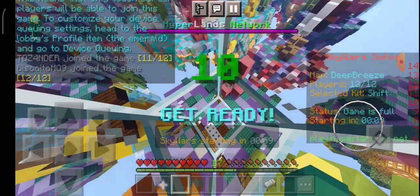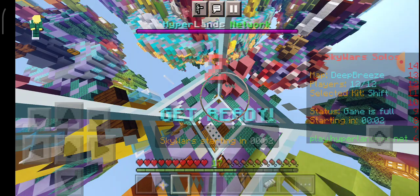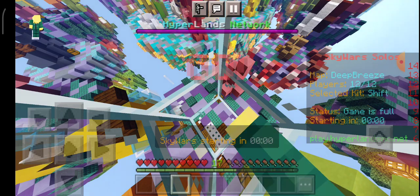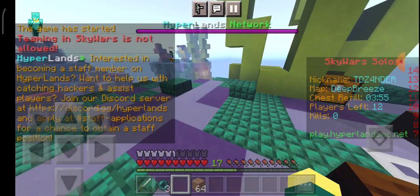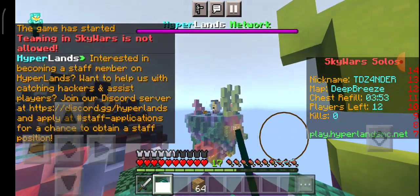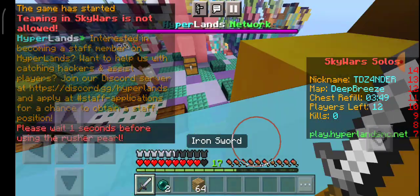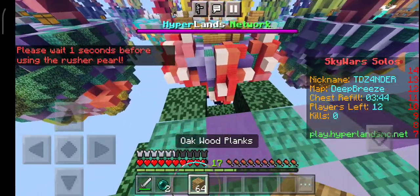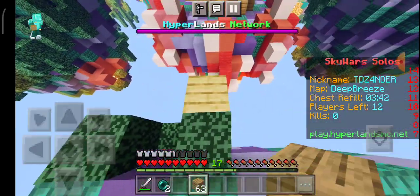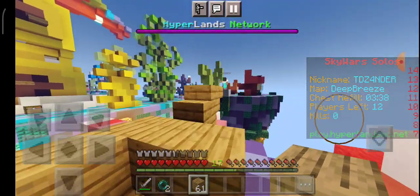The way to win with this kit is to go to the first chest you find, and then if you're really good at PvP, rush someone right away.